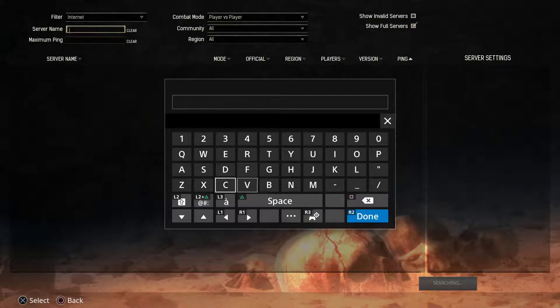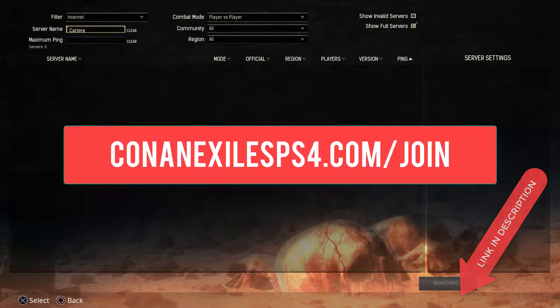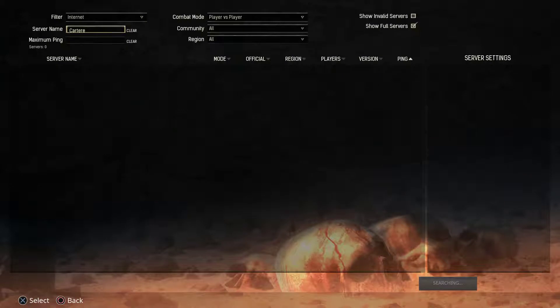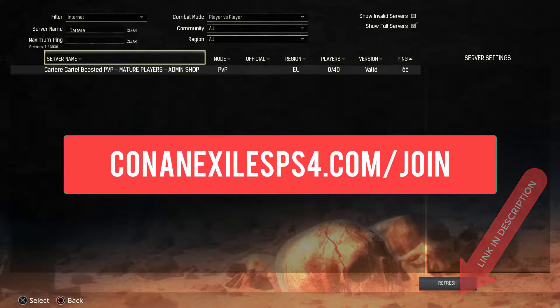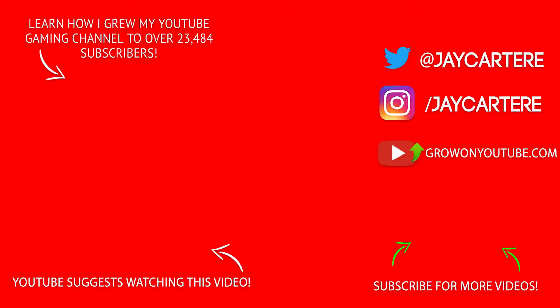If you want to grind less and have more fun in Conan Exiles on the PS4, come and join my boosted PvP server — go to ConanExilesPS4.com/join. There you'll find all the information you need to join the server. There's also an admin shop on the server so you can speed up your progress, and you can become a patron too. This server is for mature players only — no salty squeakers allowed. I'll see you in the wasteland!